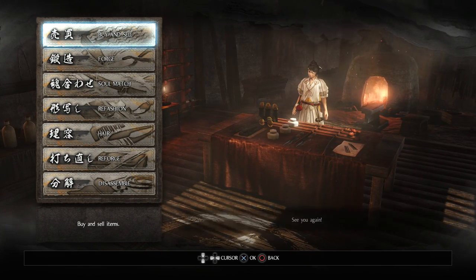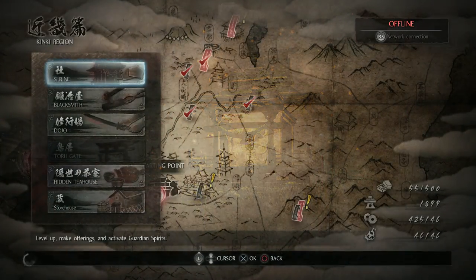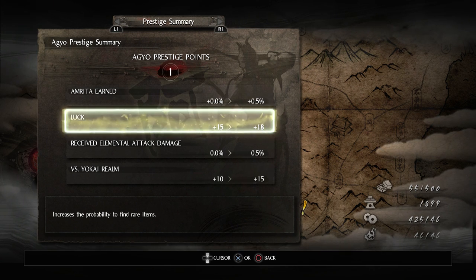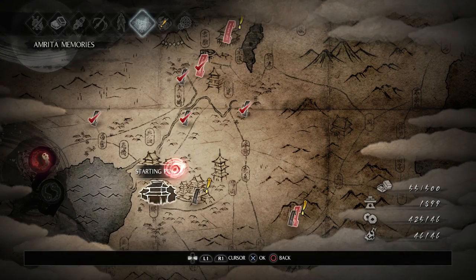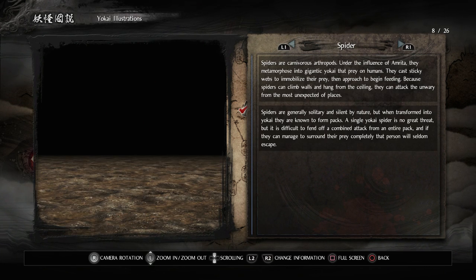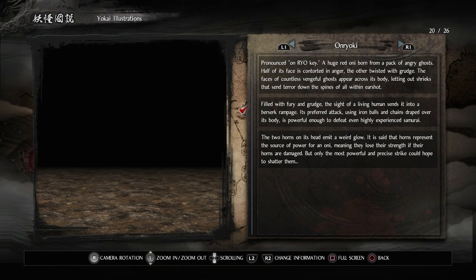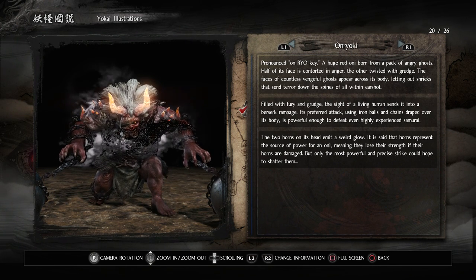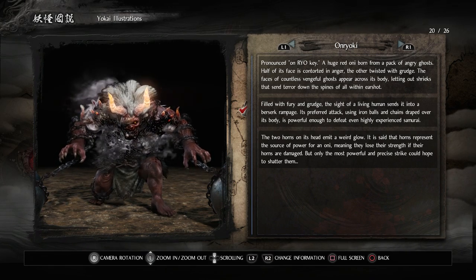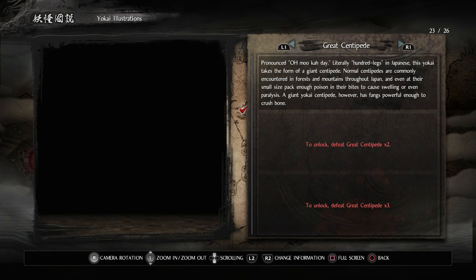Let me go to the shrine and see if I have enough Amrita to level up. Nope, I'm a little shy. We've got a new title, so we get three more luck. And we've got new Amrita memories — Yokai illustrations, probably for killing that boss again. You seem to get some lore every time you kill one. I got 26 different enemies — the Oni. 'The two horns on its head emit a weird glow. It is said that horns represent the source of power for an oni, meaning they lose their strength if their horns are damaged. But only the most powerful and precise strike could hope to shatter them.' Well, I'm pretty sure I shattered them a couple of times, so I must be pretty precise.